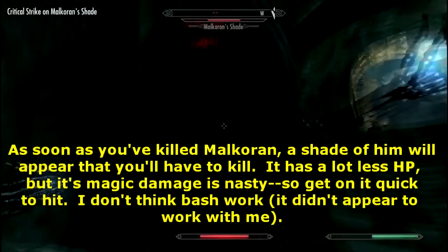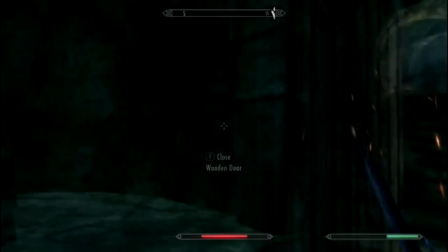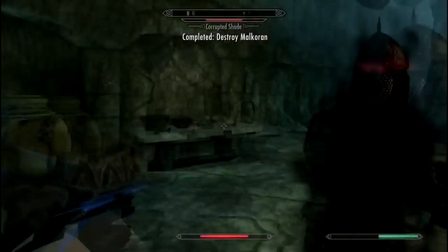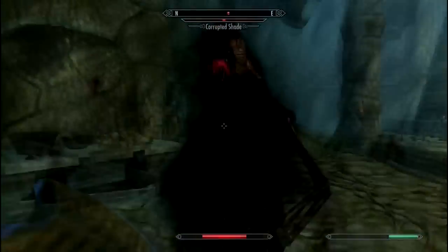With the Shade, you can't do the same thing — you just have to tank it out on him. He has a lot less hit points, but he does some crazy magic damage. Then kill any stragglers after you've killed him, and then you're pretty much done. Good job.